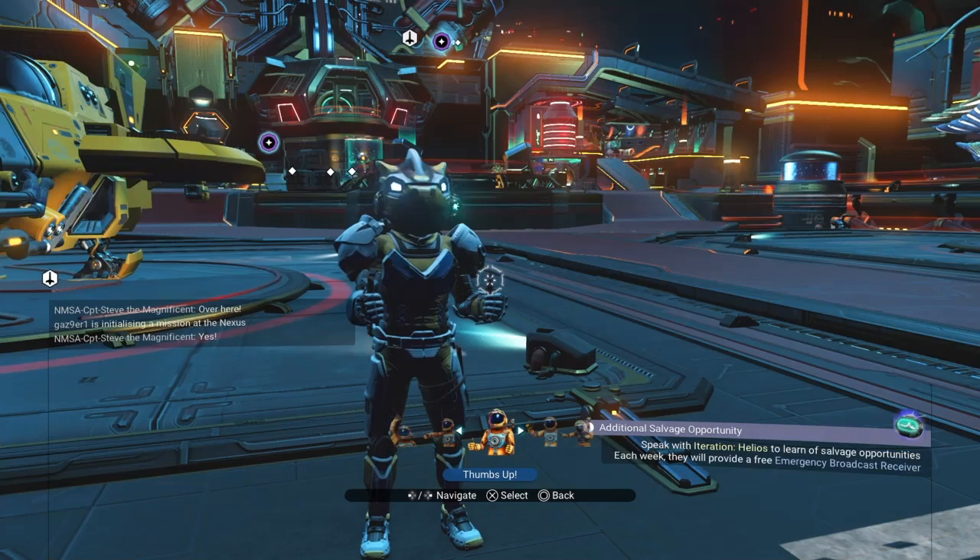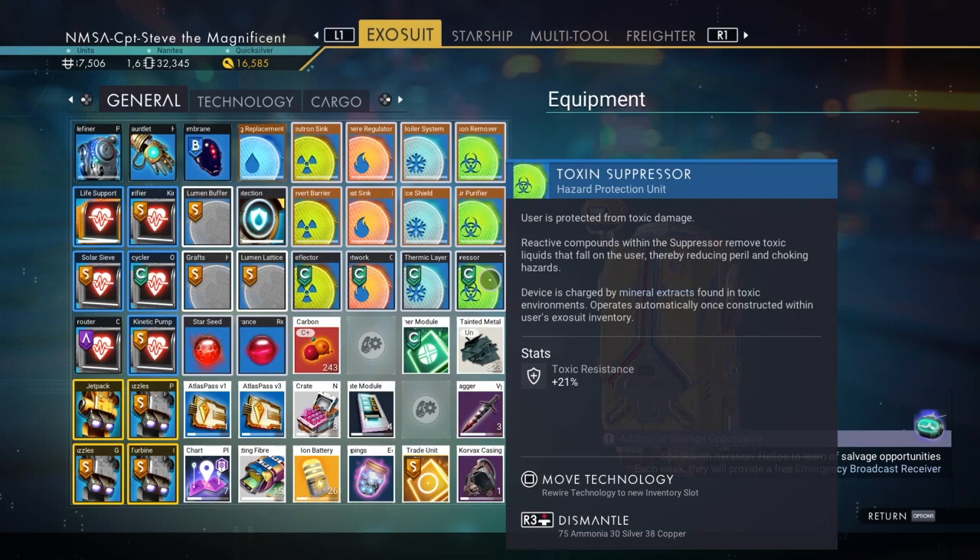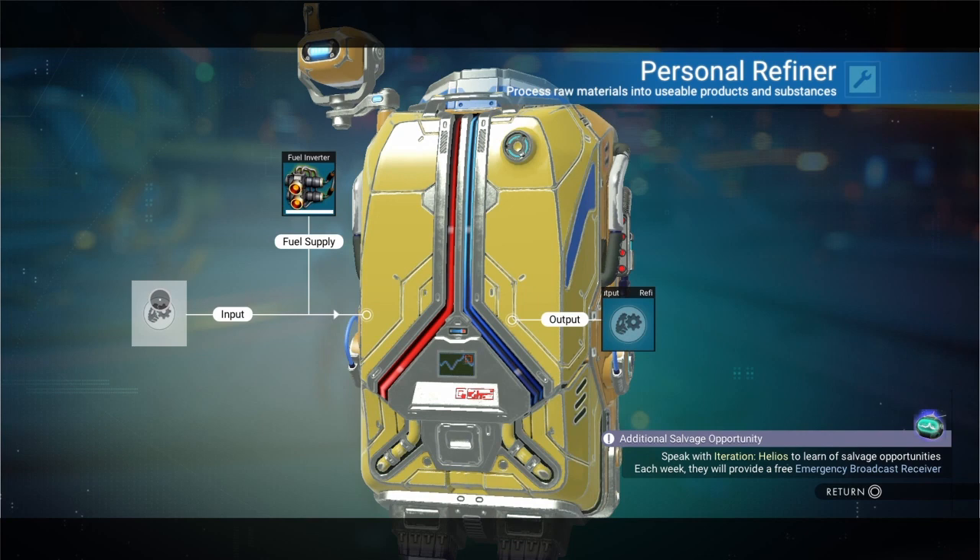Hello chums, you're probably wondering how to get a shed load of tainted metal without having to run those freight emissions over and over again. Well, you can duplicate, so let's go into it.